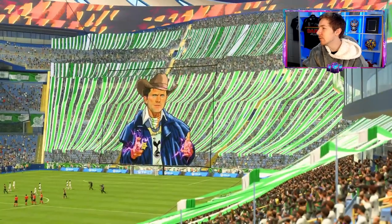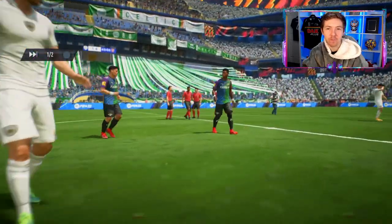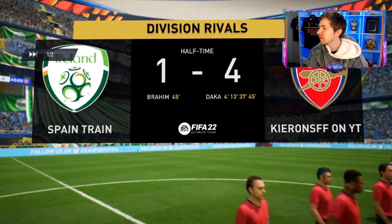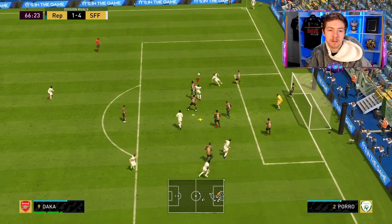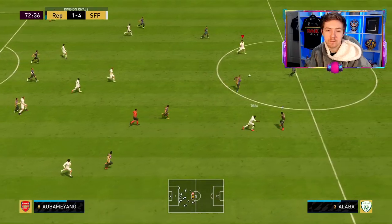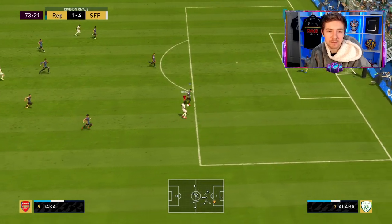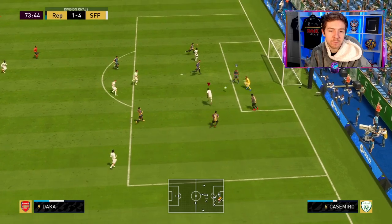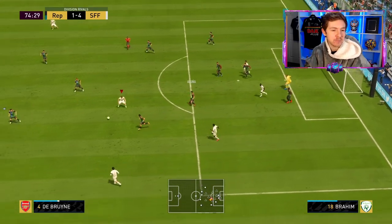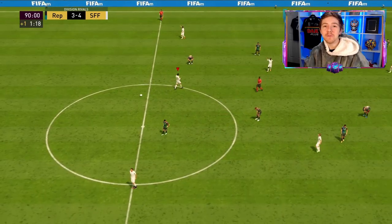Pretty perfect first half aside from the late goal we conceded. Daka against anyone who plays a high line is just a recipe for disaster for the defense because he constantly makes really good runs - that's the best thing about him, his run-making is just class. Counter-attack - once he gets on the shoulder that's where he's dangerous. But there's a really weird animation where instead of shooting Mane just moved, and there's the full-time whistle. We end the game with a 4-3 victory.